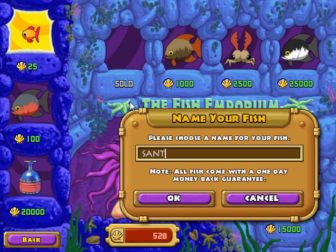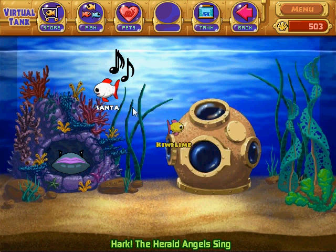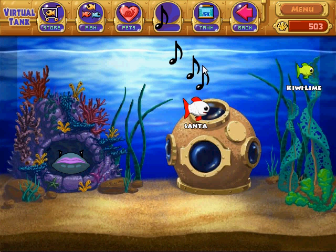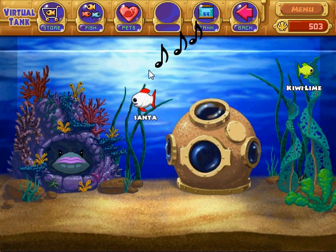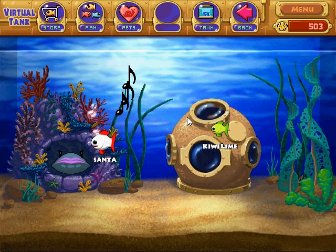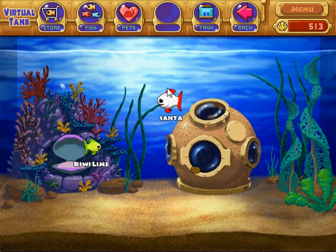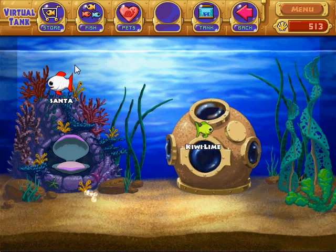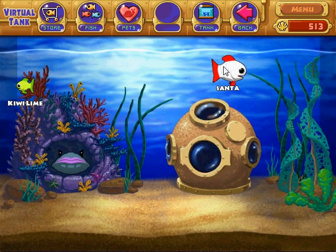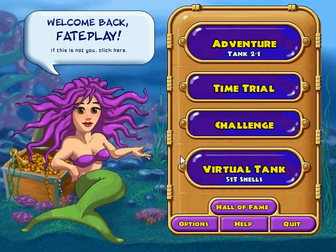Here's something I want to show: if you buy a guppy and name it Santa, now he's red and white and he's playing the song. I think he also gives you those bags of shells, which are worth 20, occasionally. But I think you can only do this once. And at any time, if you want to stop this song, you can just right-click and tap the glass to make him stop.